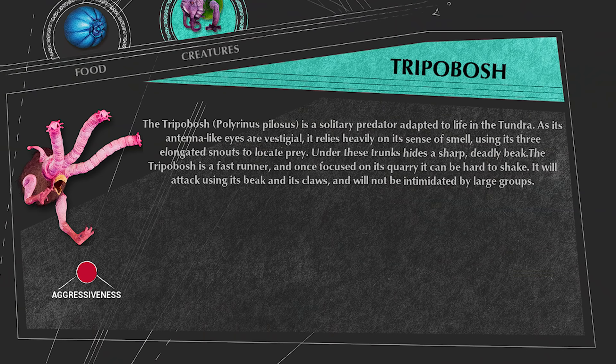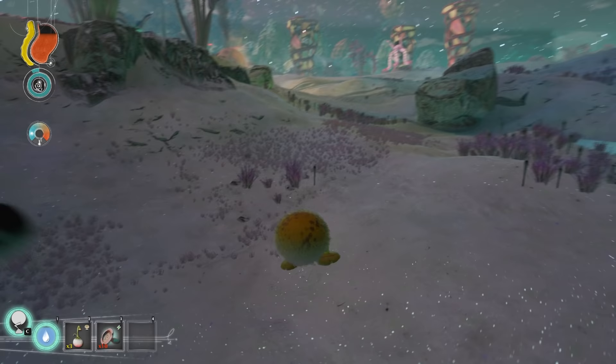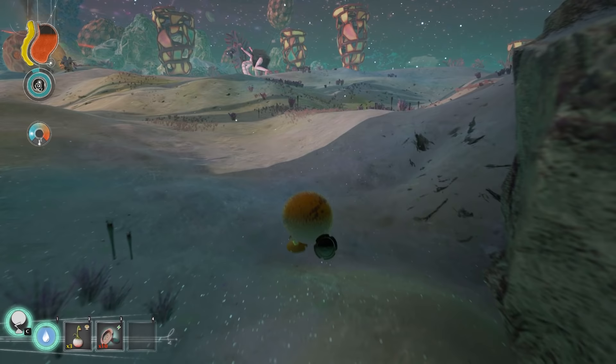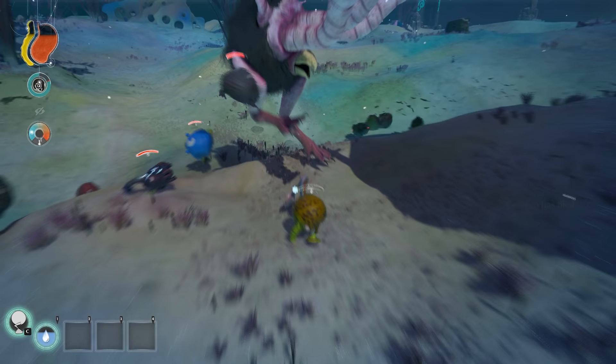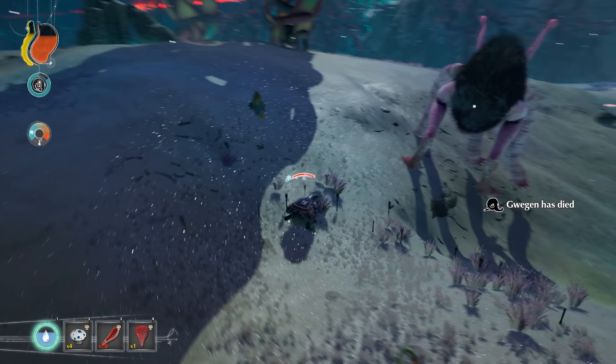Dripobosh. This is a weird looking predator with 3 snouts and primitive eyes that can only detect light. It relies on its sense of smell to find prey. It can move fast and attacks with powerful force. When a Dripobosh senses that it's close to prey, it will leap forward in a brutal attack. Or if the prey is close enough to its beak, it will just do a simple peck.